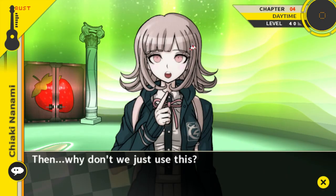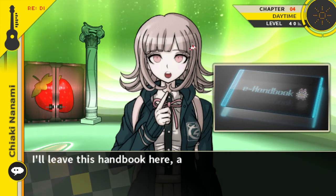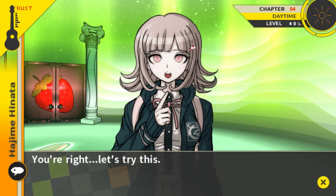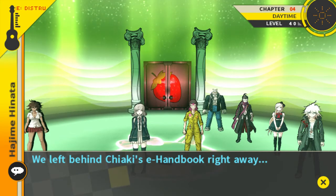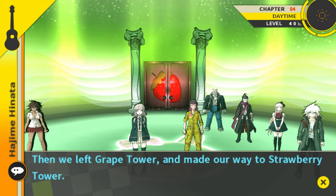Then why don't we just use this — my student handbook. I'll leave this handbook here and we'll all move over to Strawberry Tower, and if by chance the handbook is still there we can safely say that the two towers are the same. You're right, let's try this. We left behind Chiaki's e-handbook right away, then we left Grape Tower and made our way to Strawberry Tower.